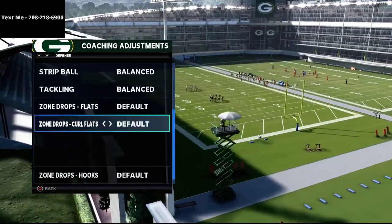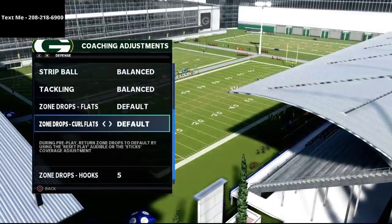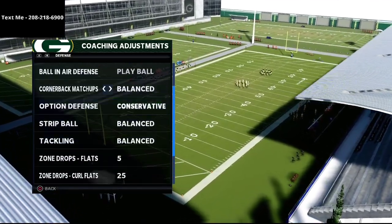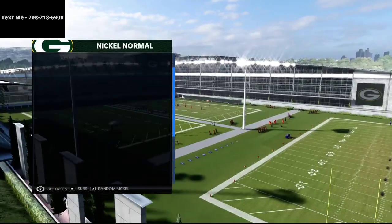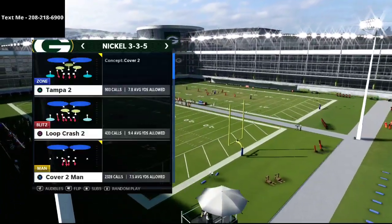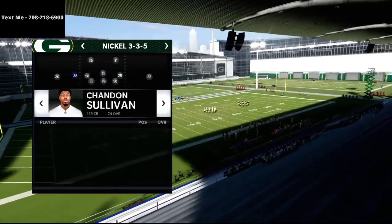To start, I'm putting hook curls on five yards — a standard way people like to defend Bunch — curl flats on 25, and flats on five. Those are my coaching adjustments. Then I'm setting the audibles to Mike Blitz 3 and Cover 4 Show 2 so we can access all the coverages we need to cover this play.